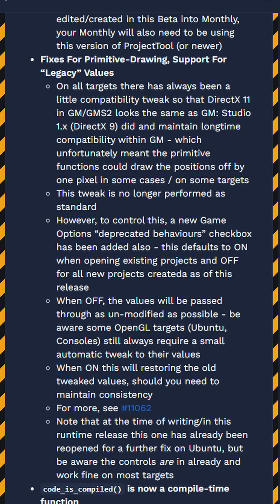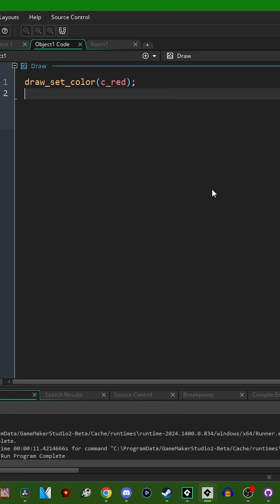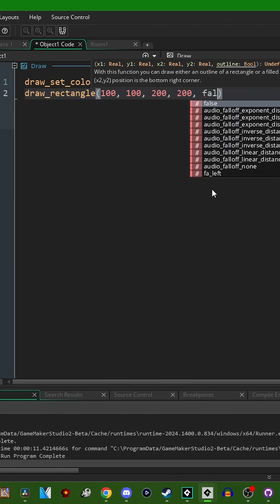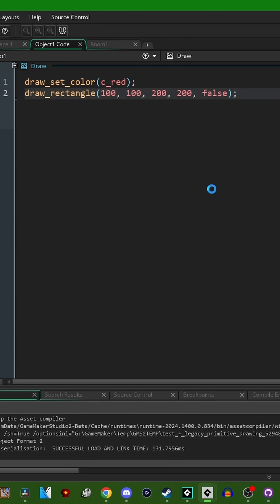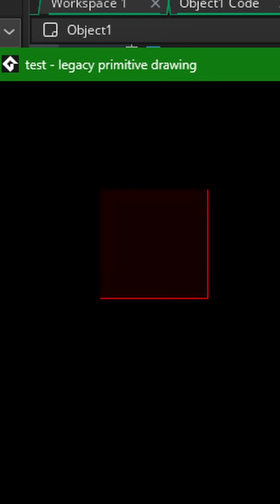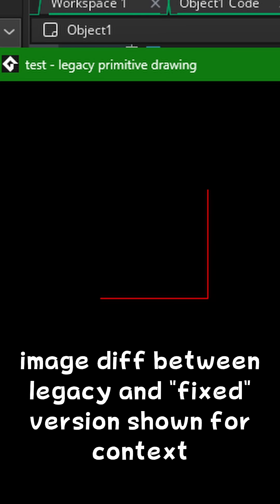This isn't going to sound real, but I promise that it is. Some of you have observed over the years that GameMaker's draw_rectangle function and a few of the other primitive drawing functions are actually wrong — which is to say that the x2, y2 coordinates passed into the draw_rectangle function actually had an off-by-one error, which would cause the extent of the rectangle on both axes to be drawn one pixel too far.